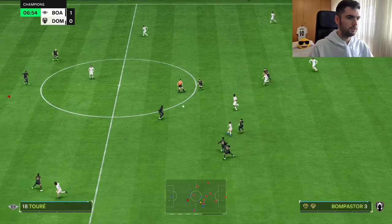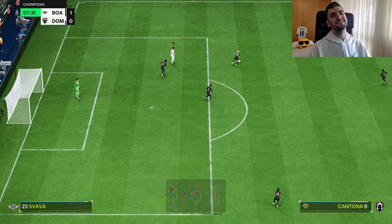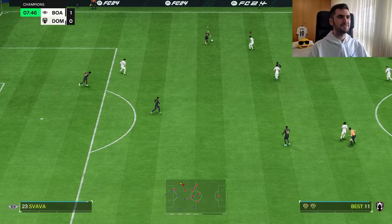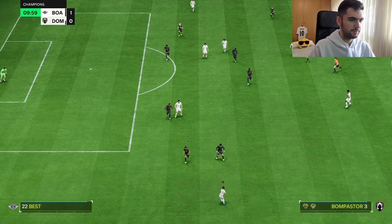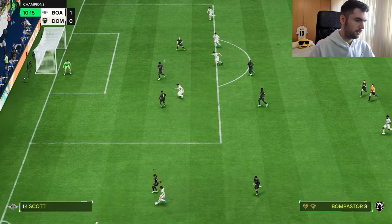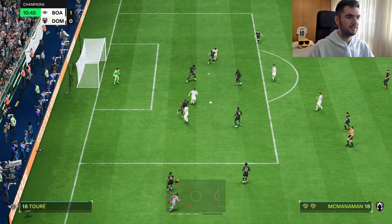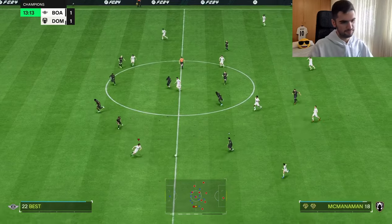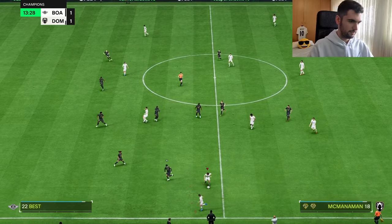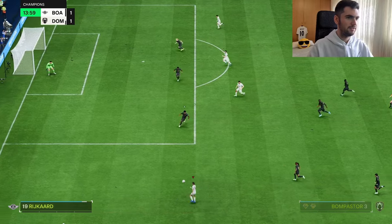Let's try a long ball pass — that was actually good. Cantona — no, I lost the ball with him, but that was actually a good long pass from her. I see she's dead. Come on Ross — Ross again. I was going for a kind of whipped cross but I didn't time it right. She goes forward — come on Bonpastor, let's try to cross with her.